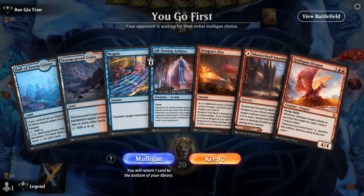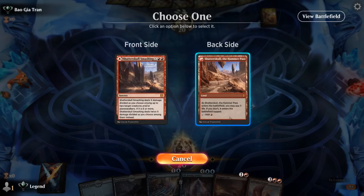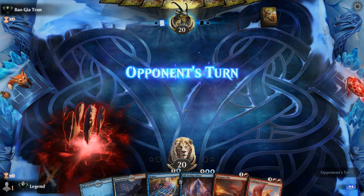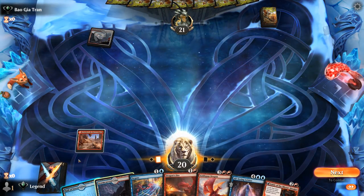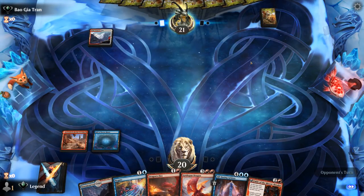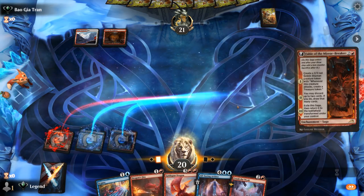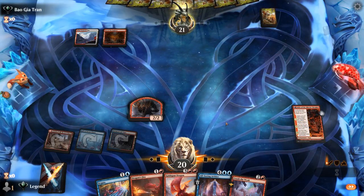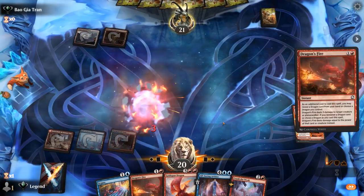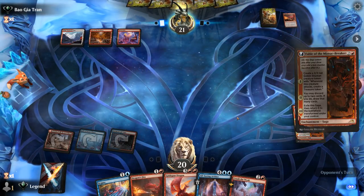Game 2 — we're on the play. Looks reasonable enough: a little bit of early removal with Dragon's Fire. Turn 1, might want to play tapped Smashing; turn 2, keep up both our instants. Opponent is Red-White — maybe a more controlling build. We'll just play Fable here, and if they have removal on our Shaman we have Dragon's Fire. Probably don't need Crush the Weak so we can discard that with Fable. Opponent gets their own Shaman.